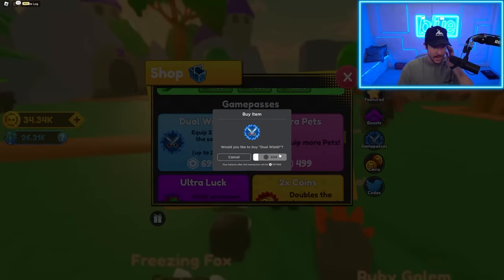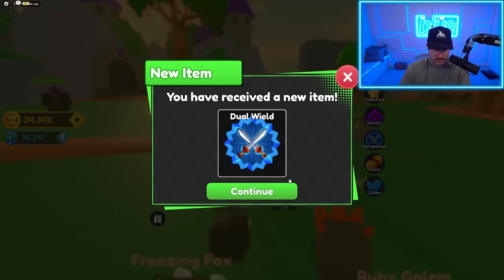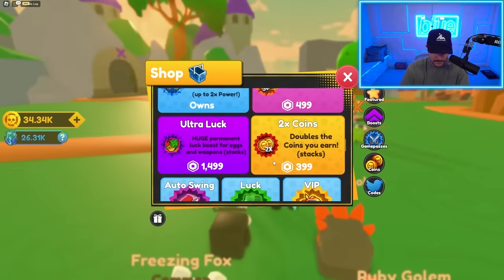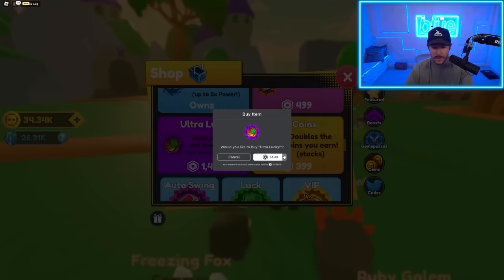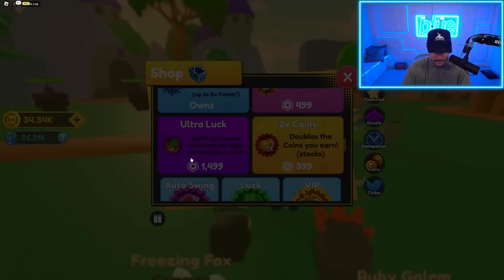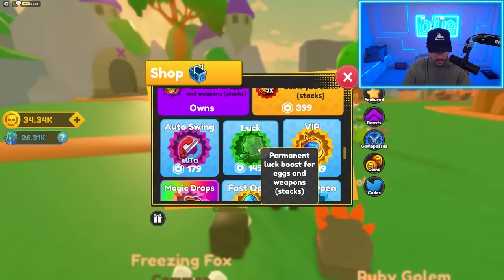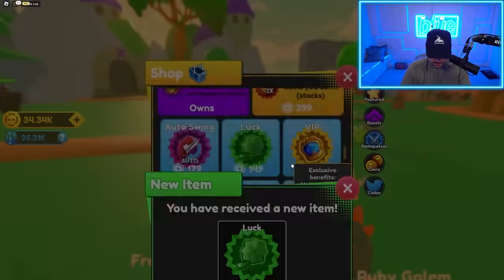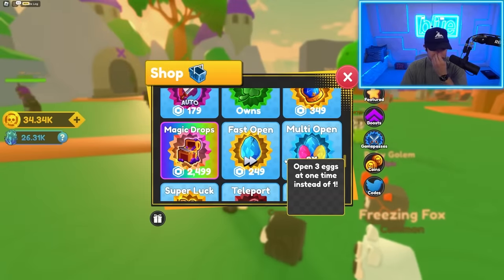Dual wield? I gotta get it. I'm just purchasing dual wield because I would like to wield two at the same time. There's also extra pets — we're not gonna get that for now. Ultra luck — if this increases my luck for getting weapons, that's a must grab. There's also normal luck, so let's grab that. So we got luck and ultra luck. These things are gonna make it so that I get way better weapons and pets.